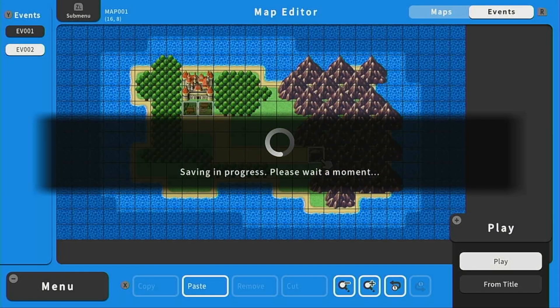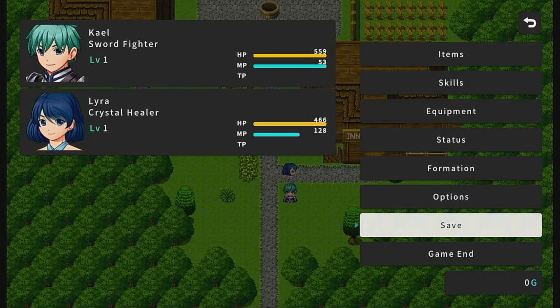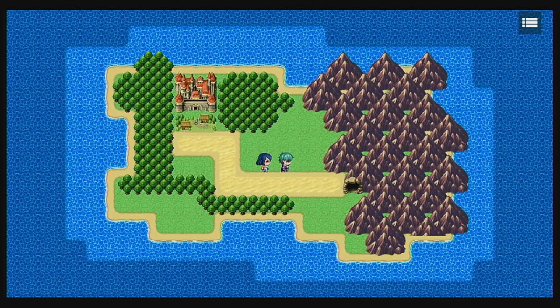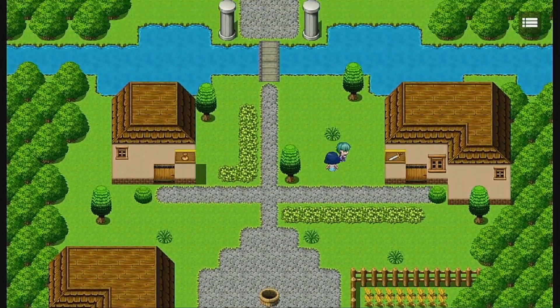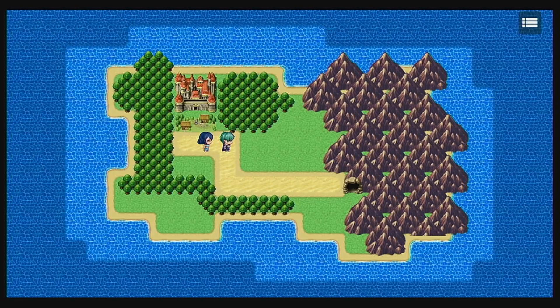Let's double check to make sure everything is working. I'm going to save here so we have quick access to this spot in the game and don't have to do the introduction cutscene anymore. There we go — we're on our world map. If I touch the cave tile, it would take us to the dungeon, but we don't have the dungeon yet, so no event there yet. If we go back to the village tile, it takes us back to the village, and then we could go see the king, buy a weapon, or buy some potions if we had some gold. That is it for this video — I hope you liked it. Please consider liking and subscribing for more RPG Maker tutorials. I'll see you guys in the next video.